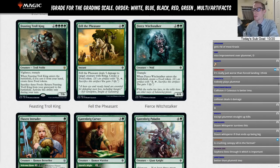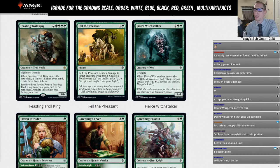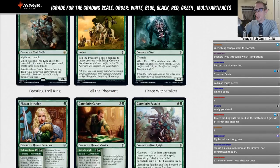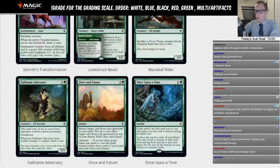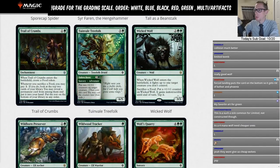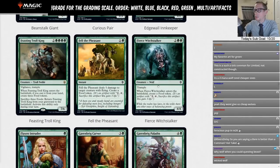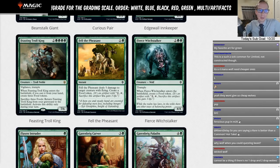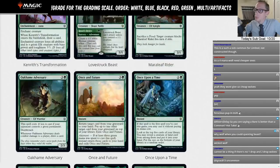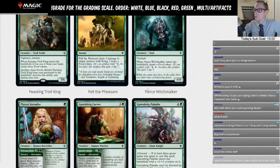Fierce Witchstalker is four mana, a four/four Trample Wolf that creates a Food token when it enters. We do want more Wolves for Wolf tribal — for Nightpack Ambusher or Tolsimir — but all these Wolves are costing four mana. I want Wolves that don't cost four. We already have Wicked Wolf, we already have Nightpack Ambusher. Why do Wolves have to cost four mana? It's like bears cost two, Wolves cost four — Wolves are just four-mana four/fours. Wish it was a three/three at least.